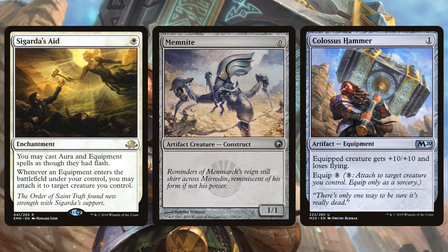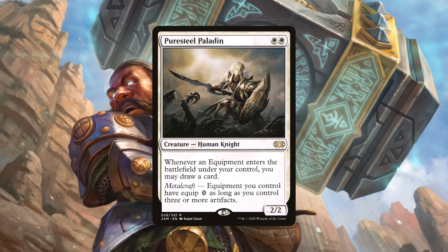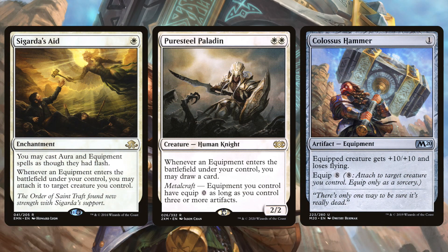The deck also typically plays Puresteel Paladin, which lets you draw cards when you cast equipment and gives you another way to equip for zero if you control three artifacts — which is pretty easy in this artifact-focused deck. So that's two ways you can equip for zero mana.